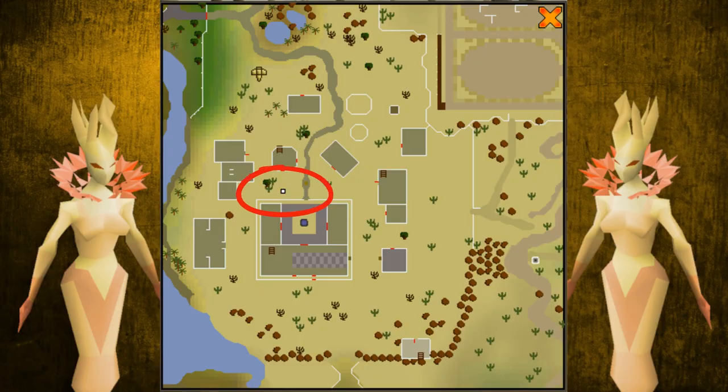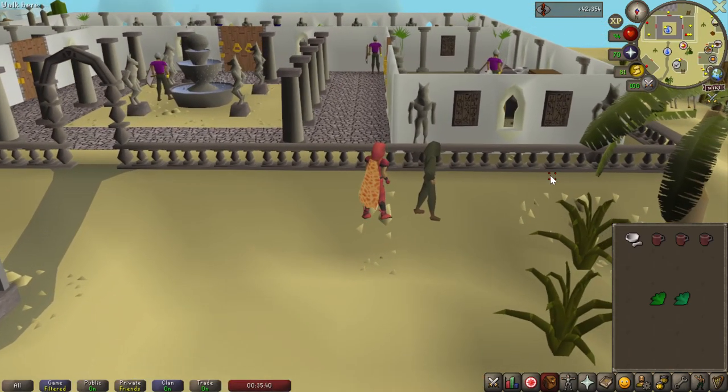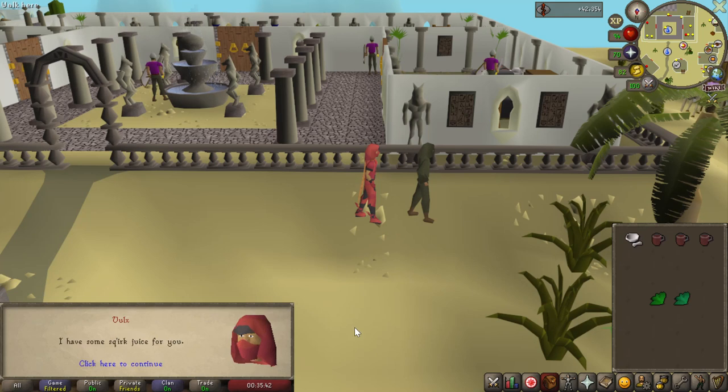To obtain your thieving experience, you want to make your way over to Osman, located here on screen. Once you are here, use your squirk fruit on the pestle and mortar to make your juice if you have not already, and then speak to Osman who will give you your thieving experience in return for the juice.